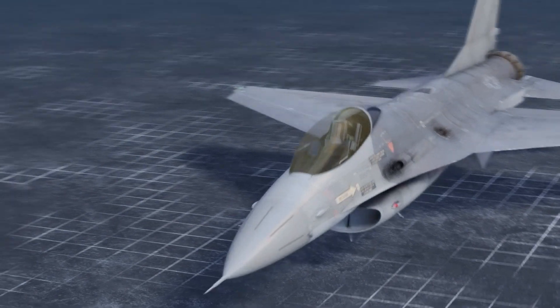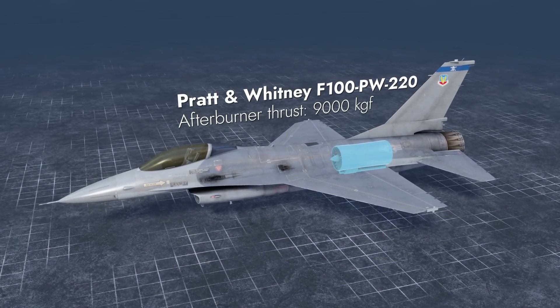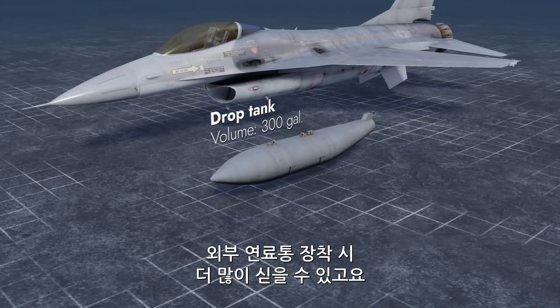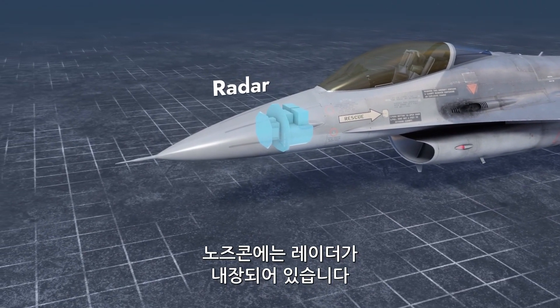Let's take a closer look. Its powerplant is a bypass turbofan engine with an afterburner. The fuel is stored in self-sealing tanks installed in the wing and the fuselage. More fuel can be added via external drop tanks. The nosecone hides an onboard radar station.